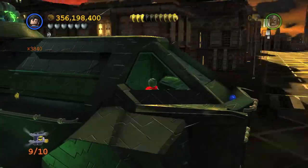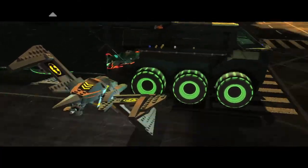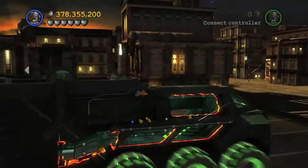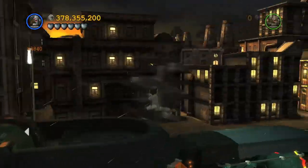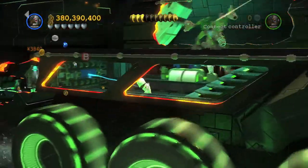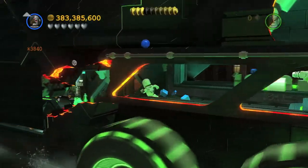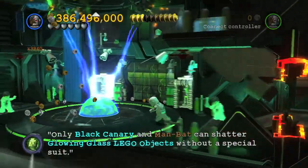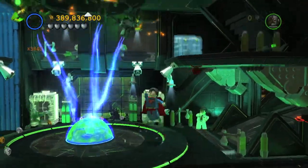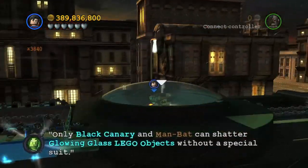And the final one: you want to wait until the Batwing blows up the side of the truck, allowing you to enter. If you've played story mode, you know how to do that. Hop on inside and just skip all the enemies. Use Cyborg's Magnet right here to bust this down. Once you get into the main room where you're supposed to fight Joker and Lex, switch to Superman and fly all the way up to this glass dome, and you can get the next minikit.